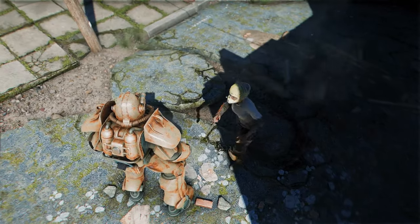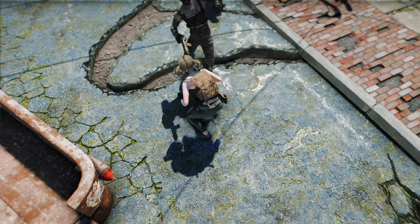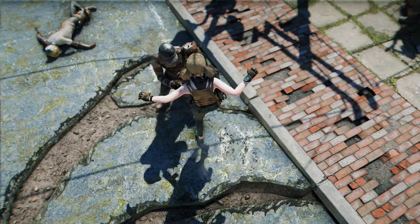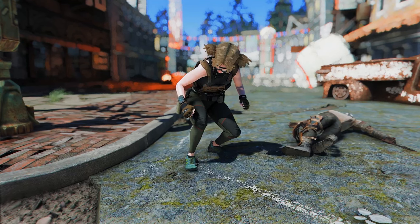To execute the attack, press the Bash Power Attack button. When not wearing Power Armor, the attack deals damage of 10 per unit of strength, capped at a maximum of 150 damage. With Power Armor equipped, it inflicts a base damage of 150.